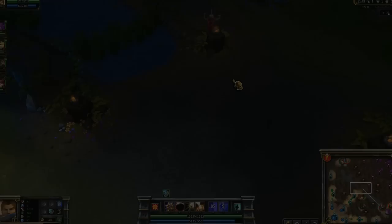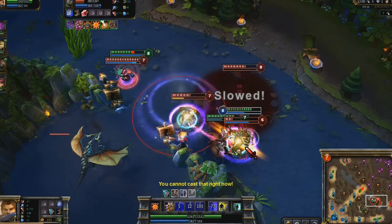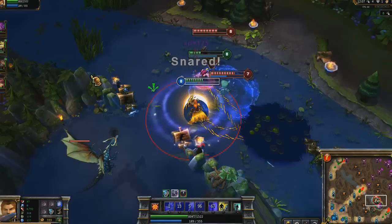A teamfight starts in the river. I cycle my abilities to maximize Sunlight's damage on Maokai, opening with Shield of Daybreak and then Eclipse. As the fight ensues, I see Maokai get low. I burst him from about half health with Solar Flare, Zenith Blade, and finally Shield of Daybreak. Afterwards, I see Akali get low, so I wade into her Twilight Shroud and activate Eclipse, picking up the kill as she runs.